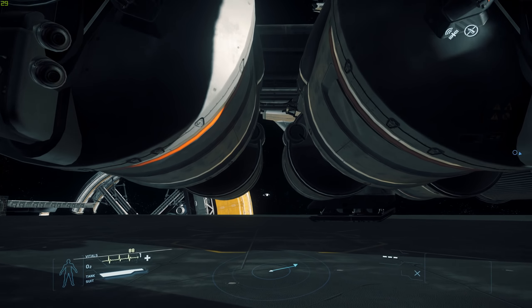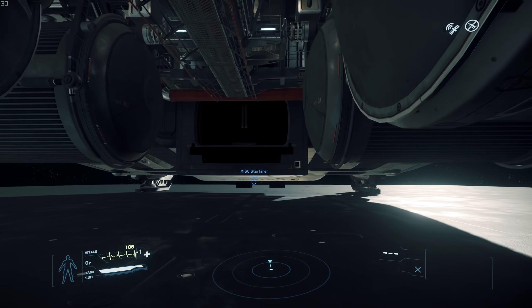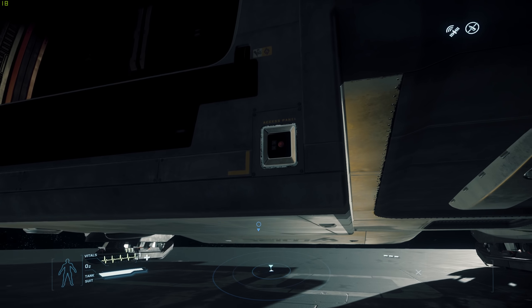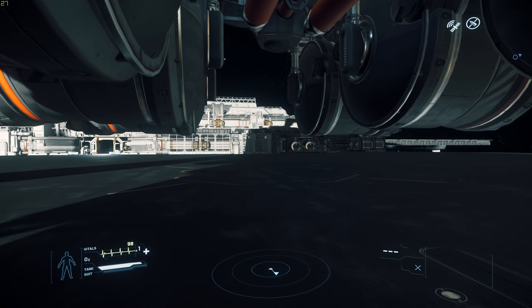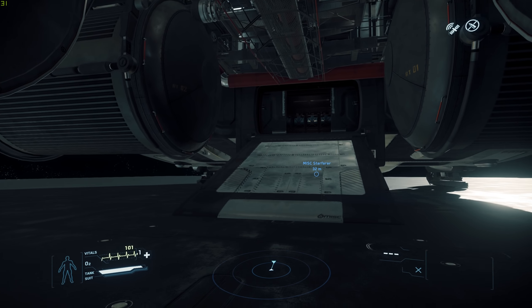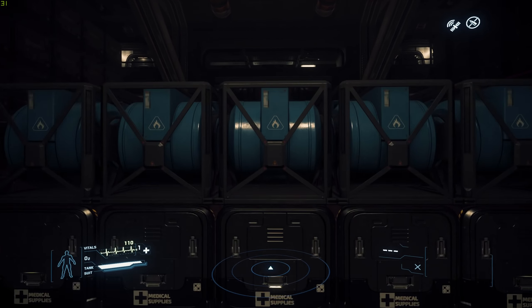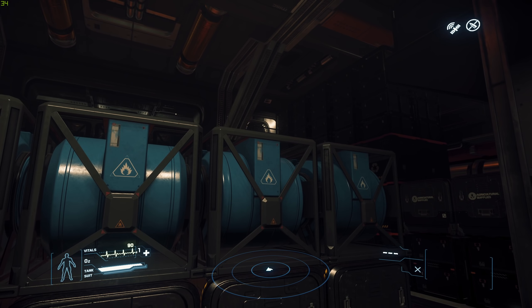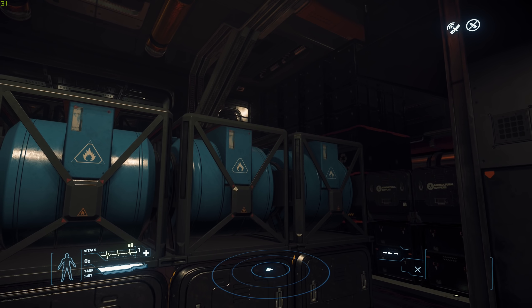What I've done is we're going to do a cargo run, and I've loaded up the Starfarer with a nice array of goodies. I've picked all the different types of boxes. I remember when they introduced the cargo mechanic — I was so impressed with these boxes. They look so cool. They could have easily made some naff box with a little sticky label on it, but each one of them looks distinct — absolutely incredible.